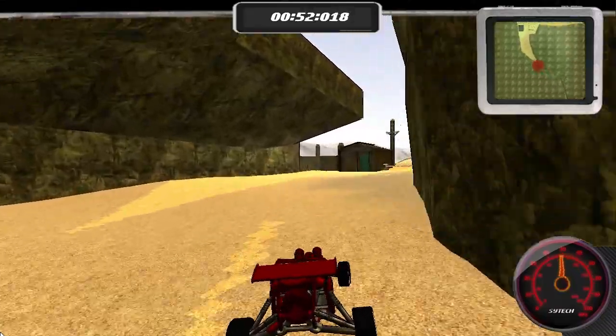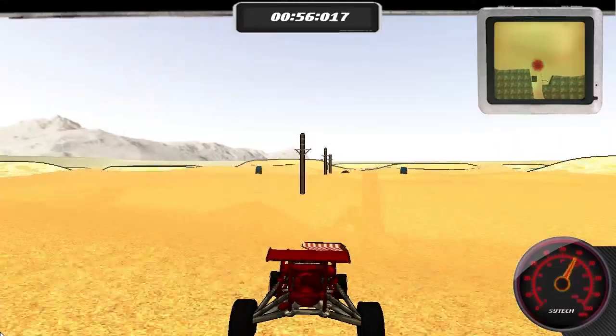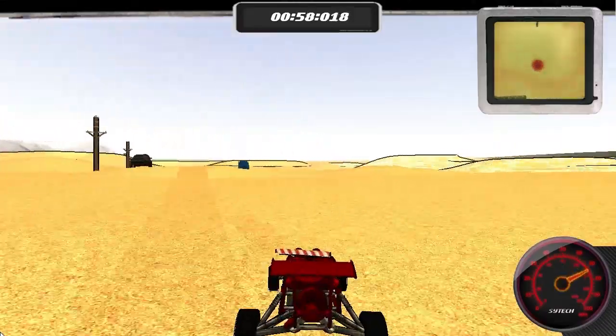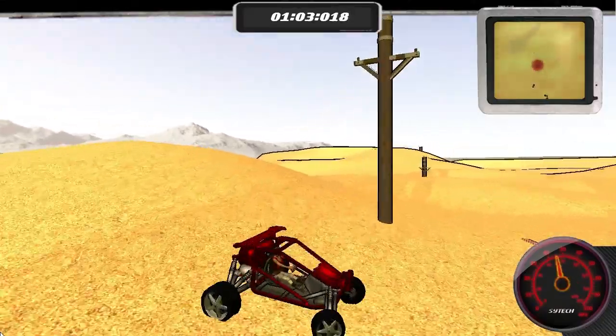We are leaving the canyon and we are entering the desert. From here you can see some enemy trucks and SUVs chasing down the player. These are to slow the player down and stop them getting to their end objective — escape the desert.